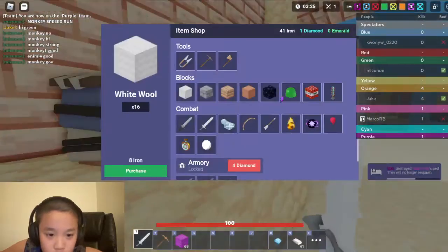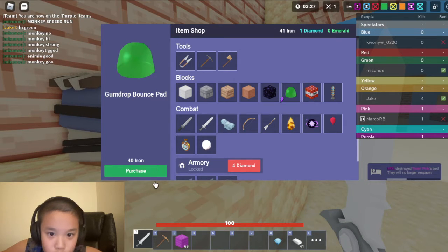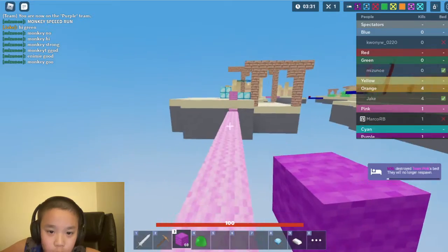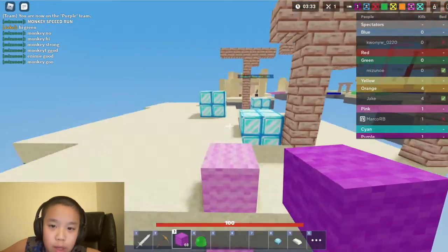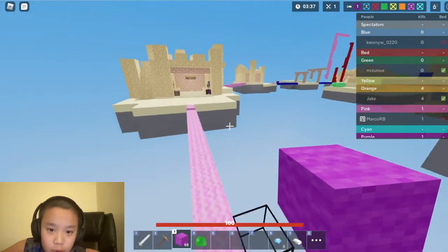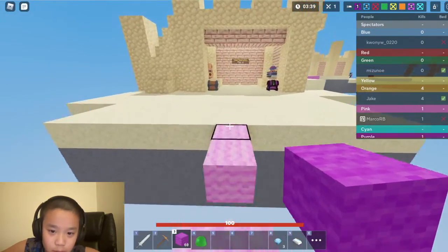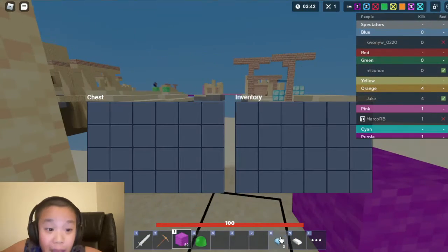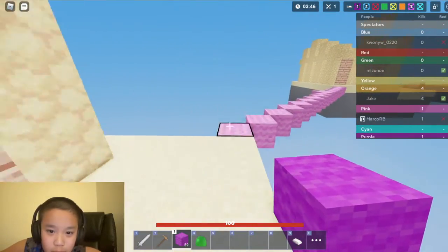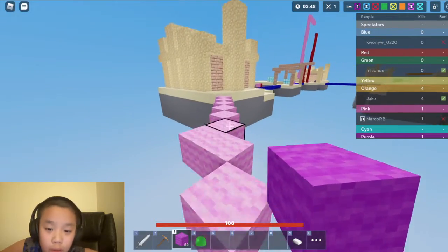Let's get ourselves a gumdrop bounce pad — whatever it's called — and try to go for team gen. Obviously we can't die anymore. I'm kind of bad at trusting myself not to die, because that happens a lot — not just like a lot, I mean like a LOT.